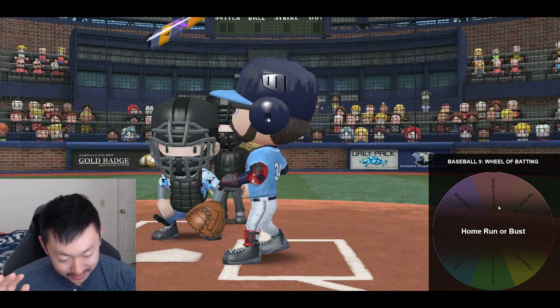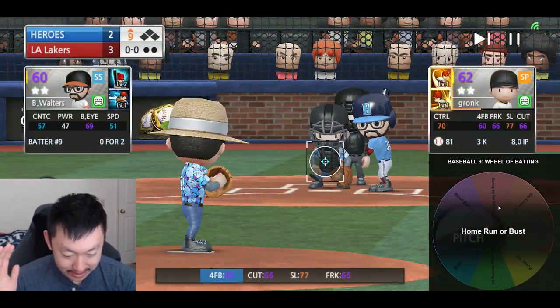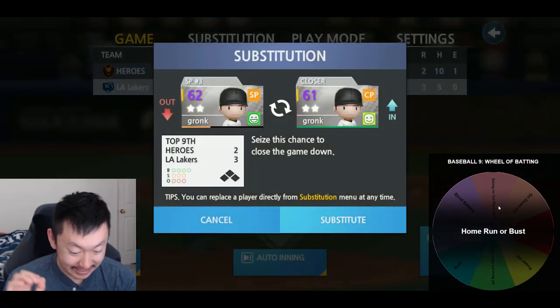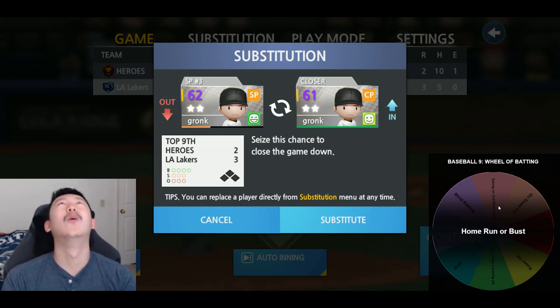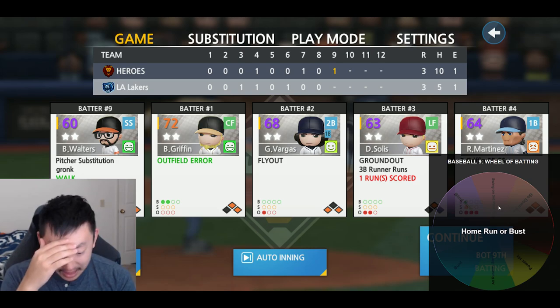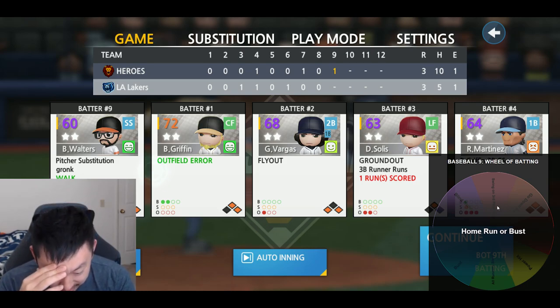It's gonna be the top of the ninth — a click of a button now is gonna decide this one. I guess they're keeping Gronk in. Outfield error and a walk — it all comes down to this. The game is tied.